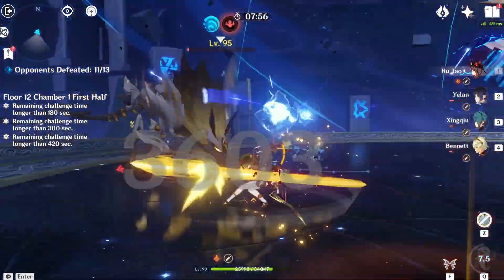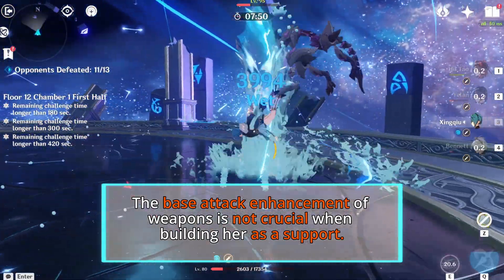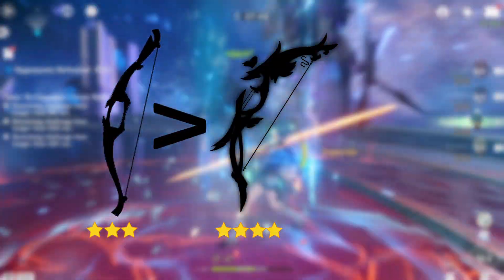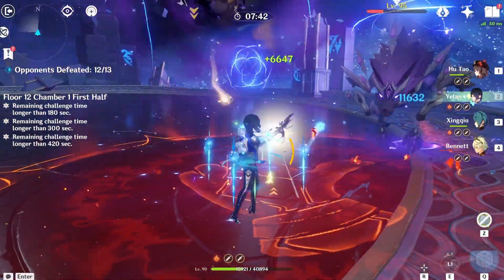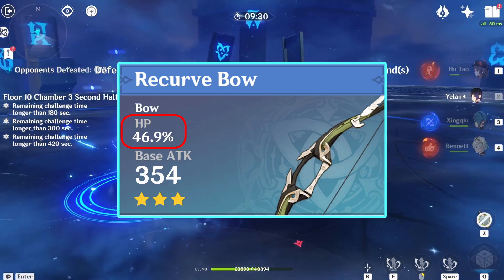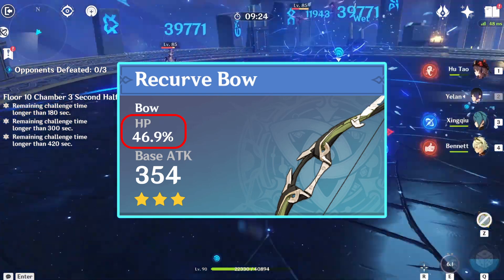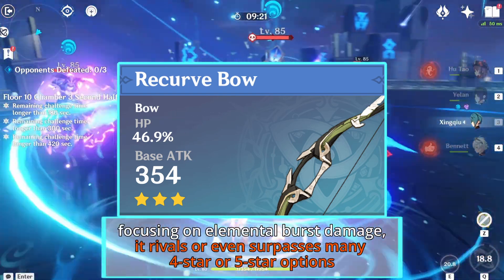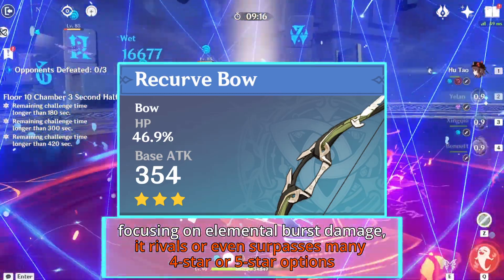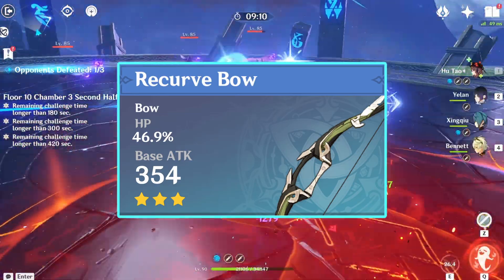Given that Yelan's skill relies solely on her HP for scaling, the base attack enhancement of weapons is not crucial when building her as a support. This makes 3-star weapons viable and sometimes superior to some 4- or 5-star options. Among the 3-star bow choices, the Recurve Bow stands out, offering a substantial 46.9% HP boost at max enhancement, significantly amplifying her elemental skill and burst damage. When focusing on elemental burst damage, it rivals or even surpasses many 4-star or 5-star options, closely following Aqua Simulacra, Thundering Pulse, and Stringless at R5.